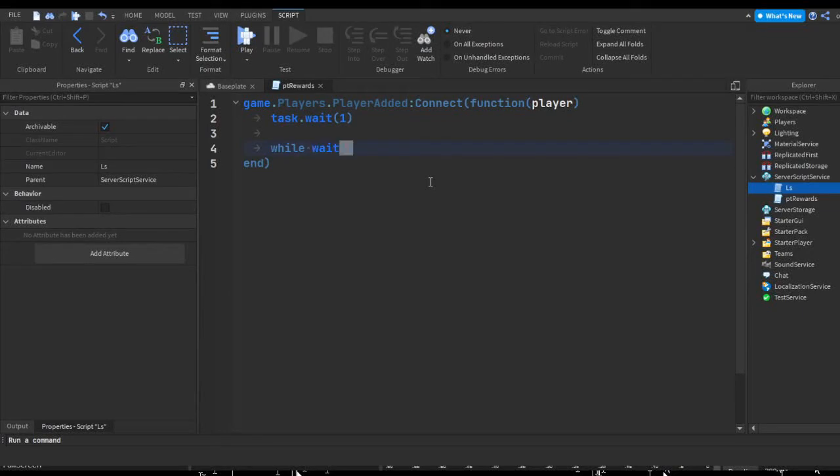Then we do while wait(10) do — you can change this number to however many seconds you want between rewards. Inside the loop: player.ptRewards.Value += 0.5. So every 10 seconds the player gets a 0.5 higher multiplier. That should be our rewards system completed. You can also skip the multiplier and just do player.leaderstats.cash.Value += whatever equation you want.